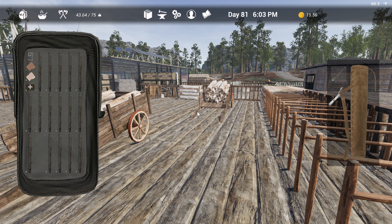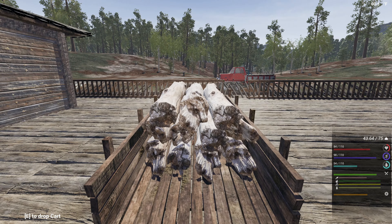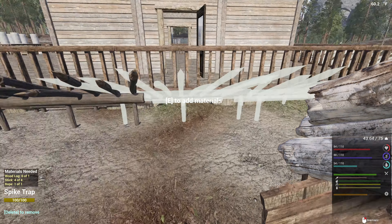One thing we don't have: rope. I wonder how Mike gets through — does he jump over the logs or just walk through them? Or the spike traps — does he just walk through them?